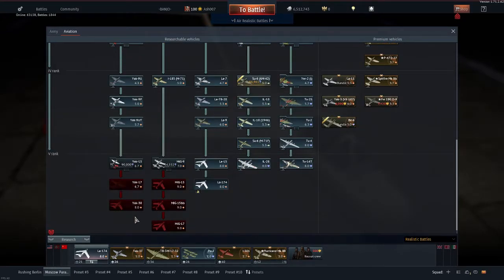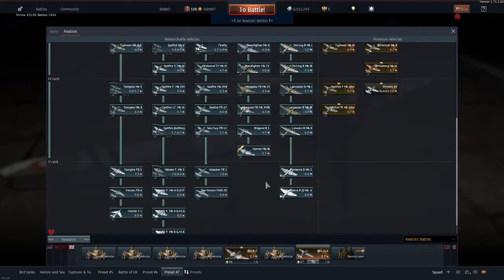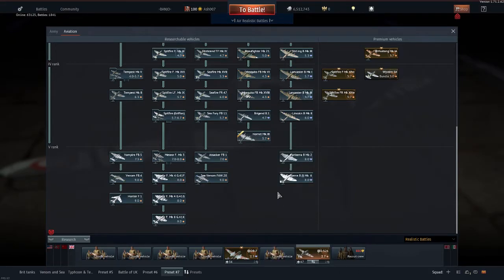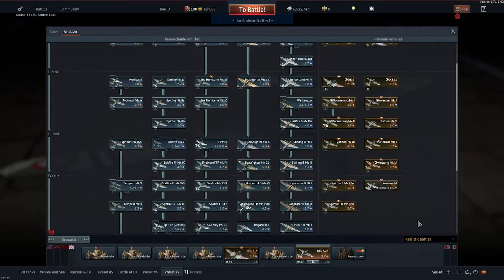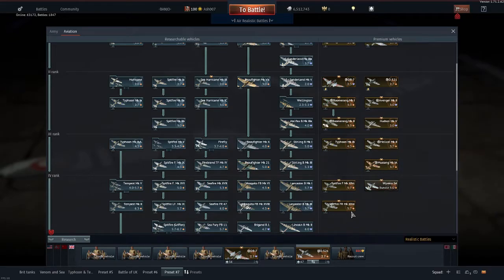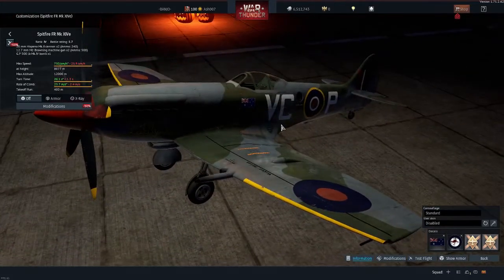Other than that, I haven't really touched any of the Yaks or MiGs at all. Moving on to Britain - this is probably my most complete nation yet because I have absolutely everything in the British tree. I've got all the jets, everything. There are only four vehicles I don't have - I know two of which are exclusive, and actually three of them are exclusive. The Wyvern is one of them, and a version of this very Spitfire.